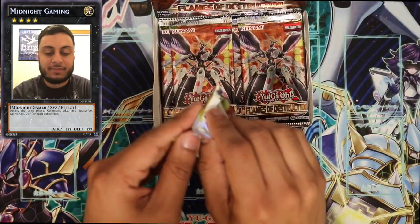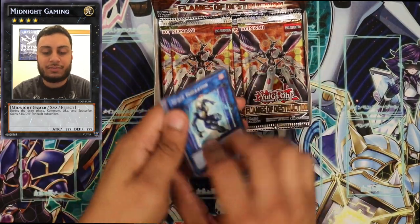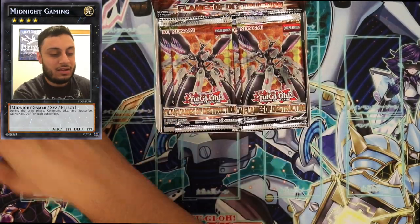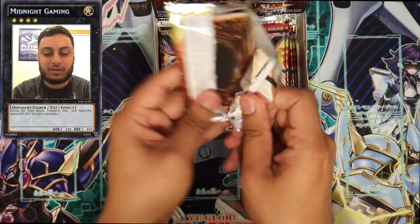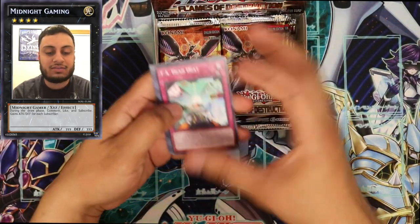I'm going to go ahead and start opening. I'll fly through these because we've all seen these by now. First off the bat: Vampire Sucker, Secret Rare — a value of like five. Something I noticed with these boxes: a lot of the Secret Rares show up in the first two packs. So we'll see.